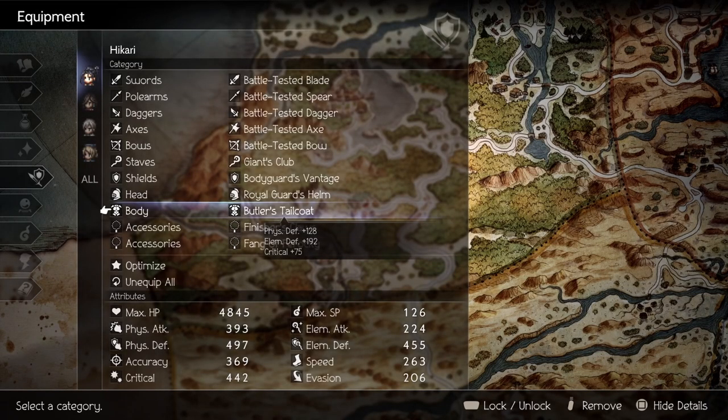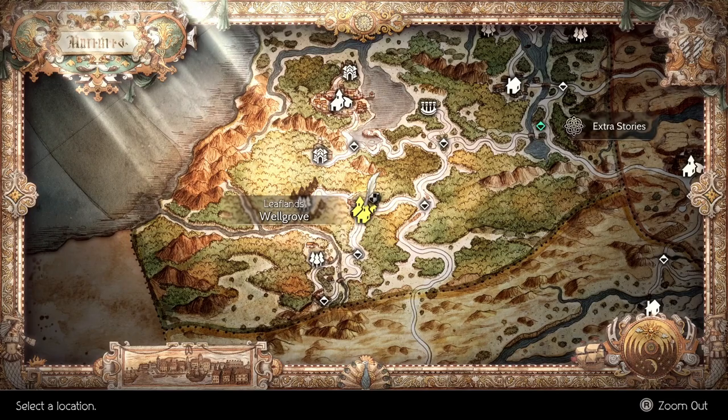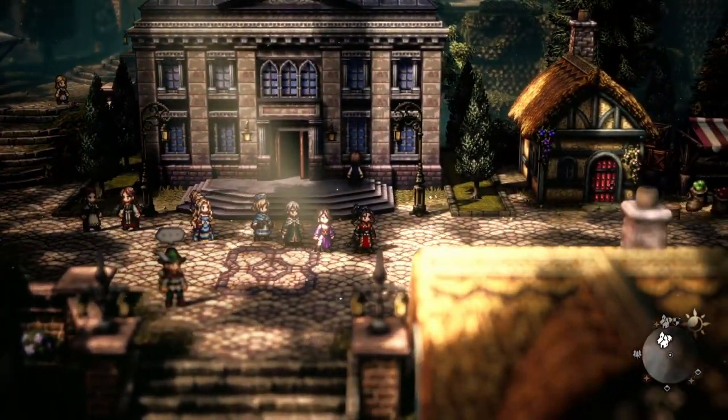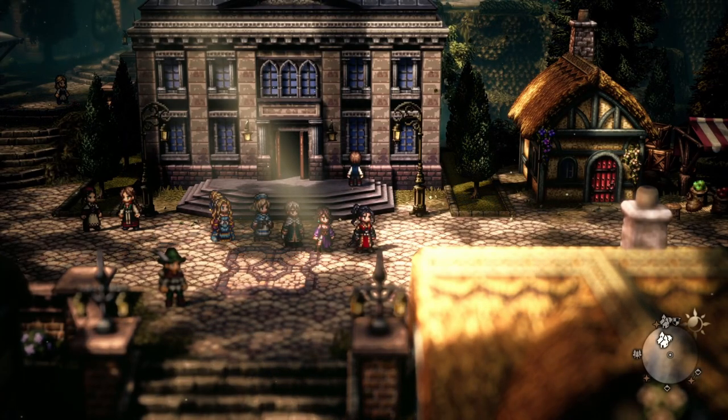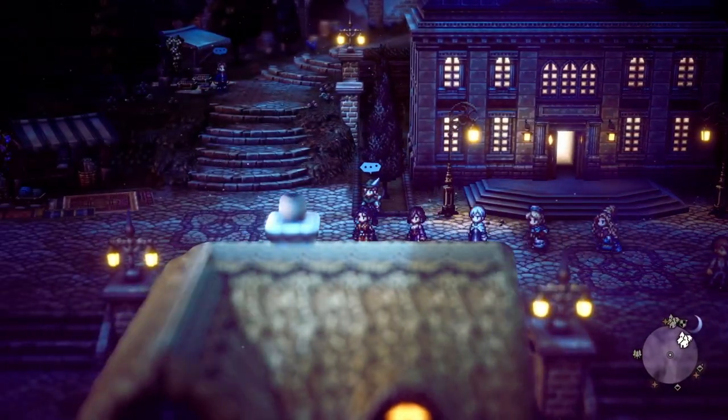The butler's tailcoat can be obtained by finishing Misha's side quests. The first person will be around here during the day. You'll be looking for the garbage collection information by inquiring with them. The next person will be here during the night — a man in the brown coat.